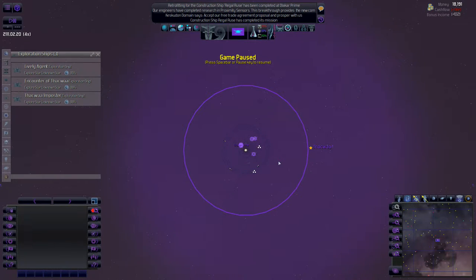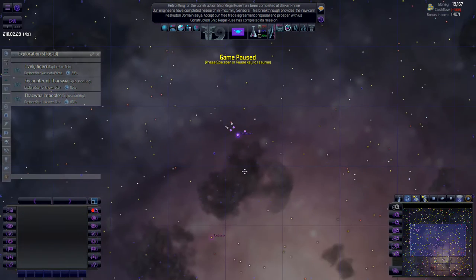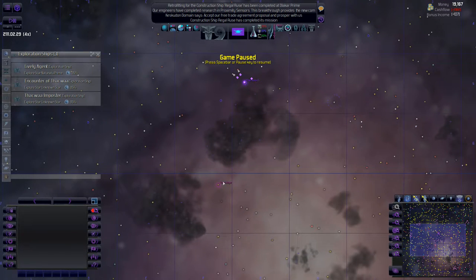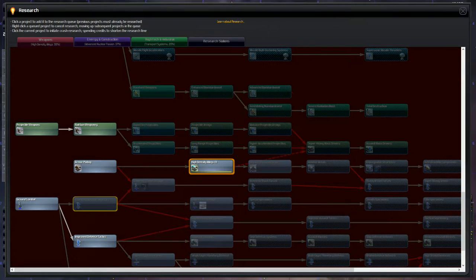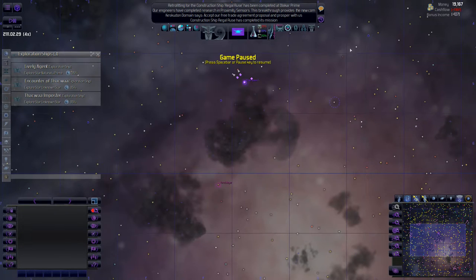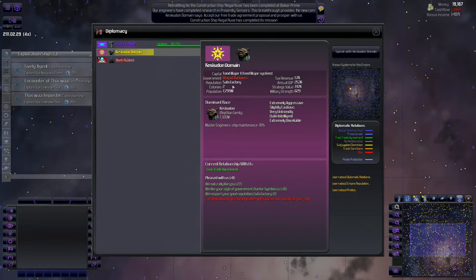Welcome back to Distant Worlds Universe episode 7. I'm pausing the game to jump right in. Last time we left off, we had our exploration ships going out and we made a potential ally. We can see them on the diplomacy screen here, and we're just trying to improve relations a little bit with them. They like our style of government, so I have a feeling we're going to be pretty close to these guys.